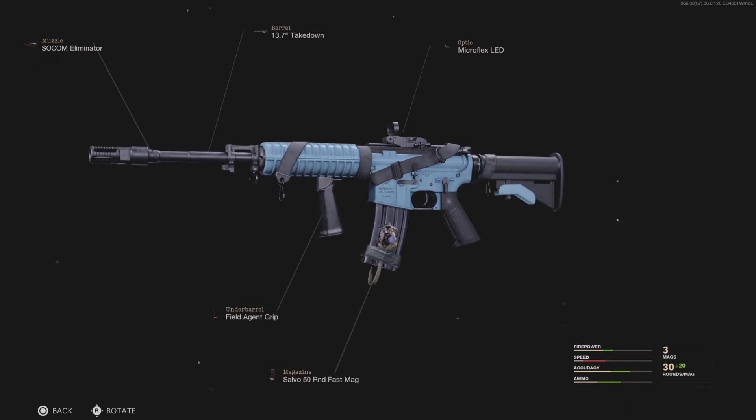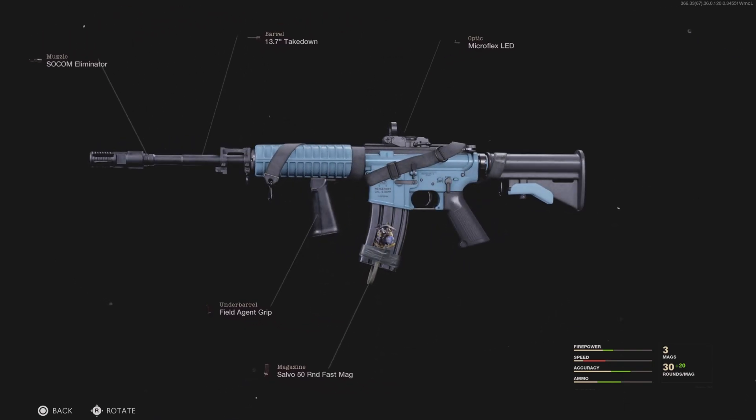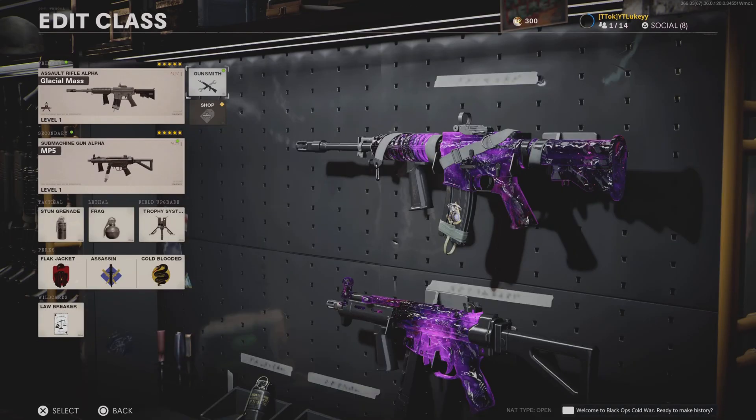First up, we have the XM4. We have the SOCOM Eliminator for the muzzle, the Takedown Barrel, the Field Agent Grip for the underbarrel, the Fast 50 Round Mag, and then the Microflex LED because the iron sights on this weapon are really ugly. If you want more mobility, you can swap the 50 round mag for a 40 round mag, or put a stock on instead of the muzzle for smaller maps. This class is better for a slow playstyle and medium-to-long range gunfights, with a pistol for close combat.